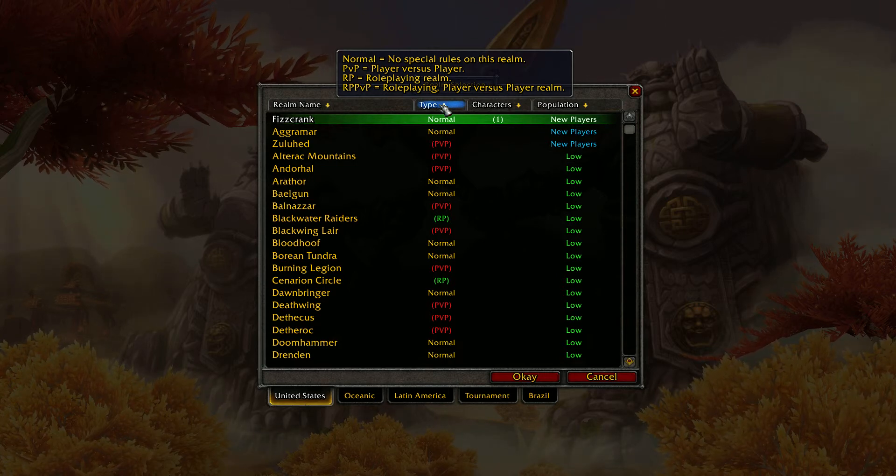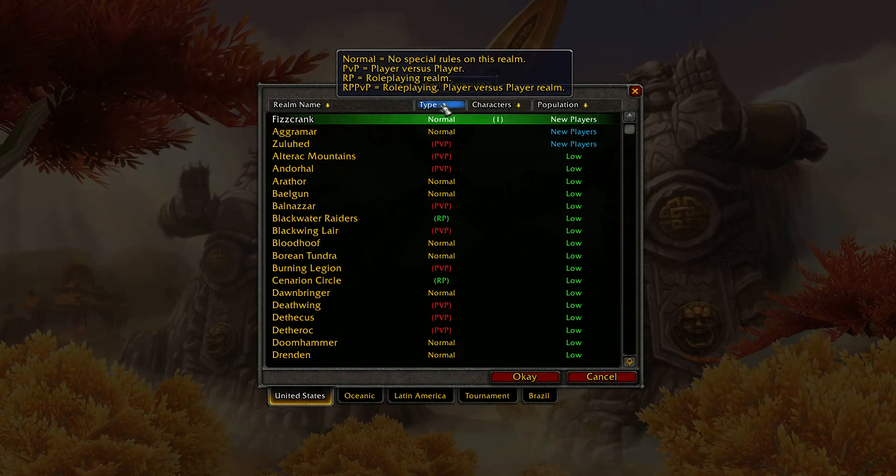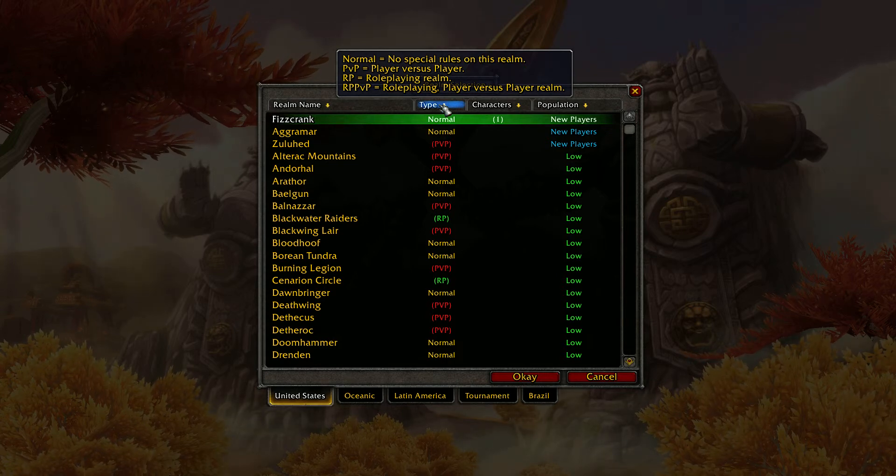There are also specific zones that are Horde or Alliance zones. Horde and Alliance are the two factions. The Alliance consists of humans, dwarfs, gnomes, worgens, and draenei. The Horde consists of orcs, trolls, undead, goblins, and tauren. The pandas can be either faction. Each one of those races has their own faction bonuses too.